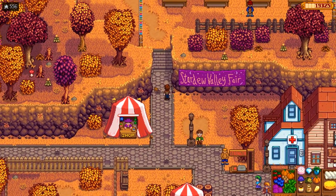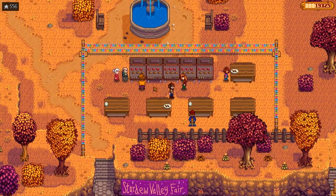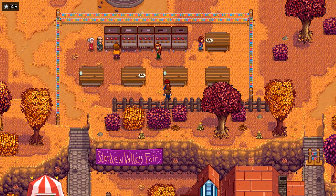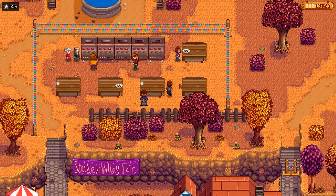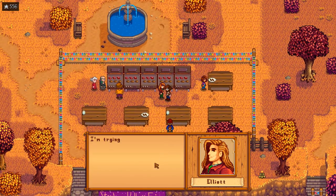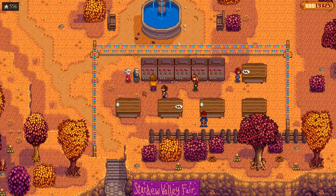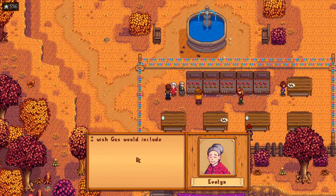Oh, there's more stuff up here. Good thing that we didn't just instantly give up. Let's see what this is - just another tourist. 'Man, I can't take another bite of this barbecue sandwich. So stuffed. This barbecue sauce is amazing. I'm trying to get Gus to tell me his sauce recipe, but he won't budge. Just a grumpy old man.' Smoked turkey hunch - I guess this festival isn't all bad. 'I wish Gus would include a vegetarian option - some zucchini skewers, maybe.'